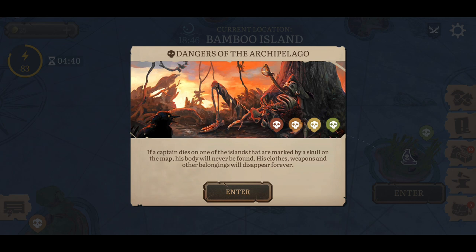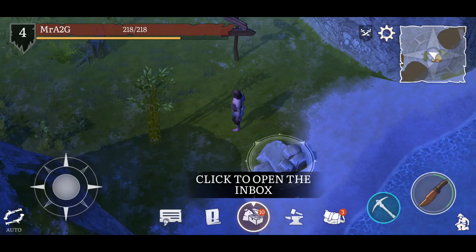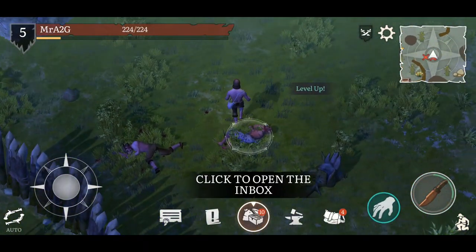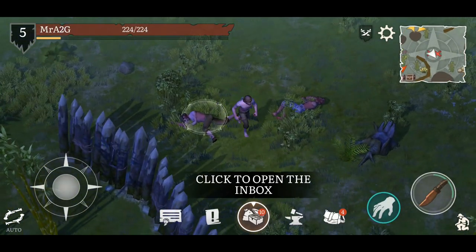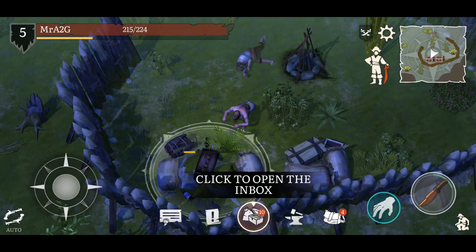Dangers of the archipelago: if the captain dies on one of the islands marked by a skull on the map, his body will never be found — his clothes, weapons, and other belongings will disappear forever. So if you die in one of these zones, you won't get your stuff back. We're here now — we've got these fellows, the Corsairs. An AI guy just comes running in out of nowhere. He's got a few things, so we're going to take those. I really want to venture in here and take a few of these fellows out.